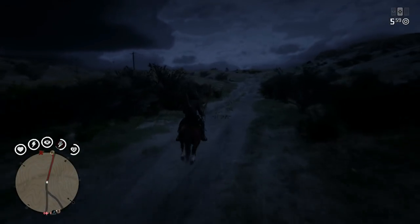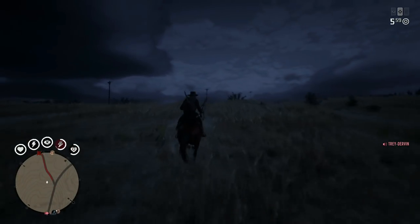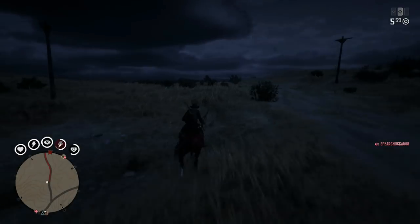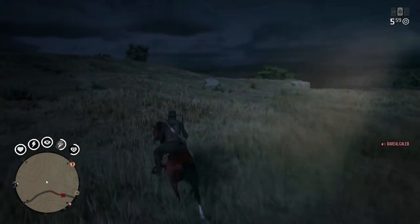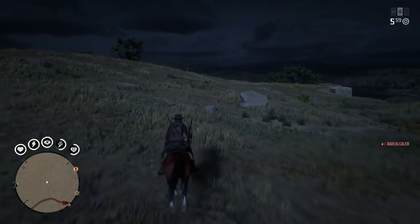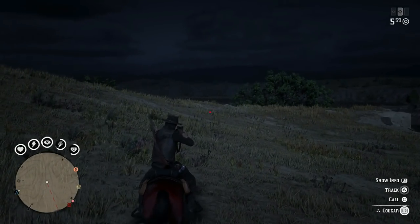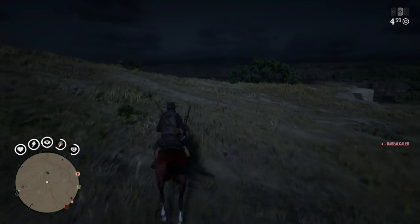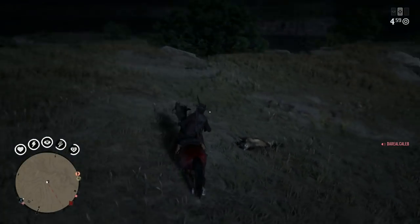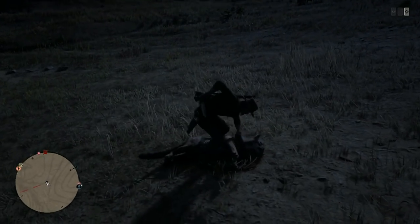Once I get close to my waypoint I'm going to move to the left — the cougar is going to be on the hill. Use eagle eye to see it and then slowly approach. You do want to get a little bit close but not right up on it, otherwise it will aggro. Right there I can see it with eagle eye. Get a little bit closer, aim at it, and check what it is — it's a three-star cougar. Move your reticle to the left and when you see white, you are really close to the head.